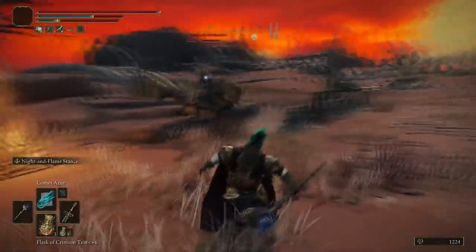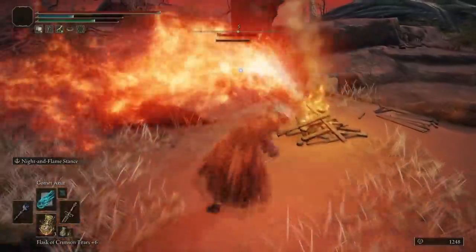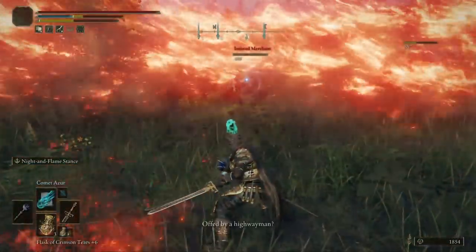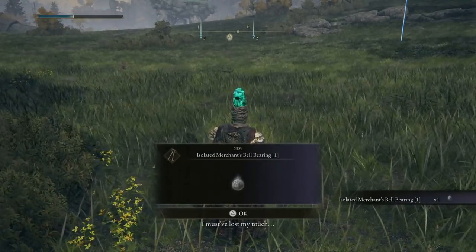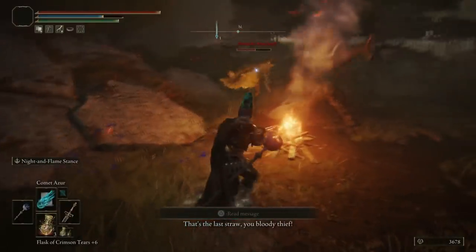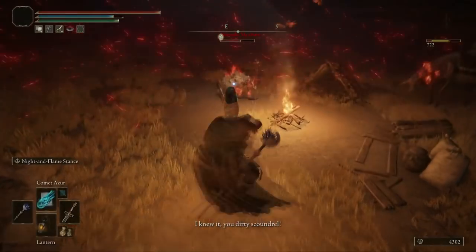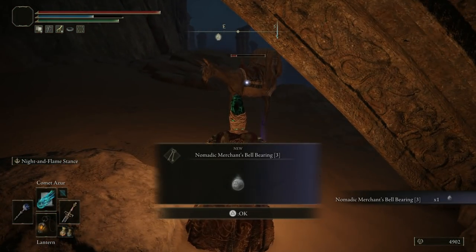What this means is anything that merchant is holding and selling - if you hand those bell bearings into the two sisters at the round table, you'll actually be able to condense all of those merchants down to just one store. This condenses everything, meaning if there's anything you want to buy - specifically like stone sword keys - you can just go down to the two sisters and purchase whatever you need.